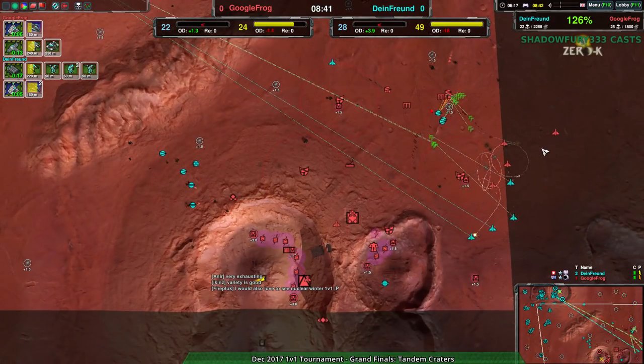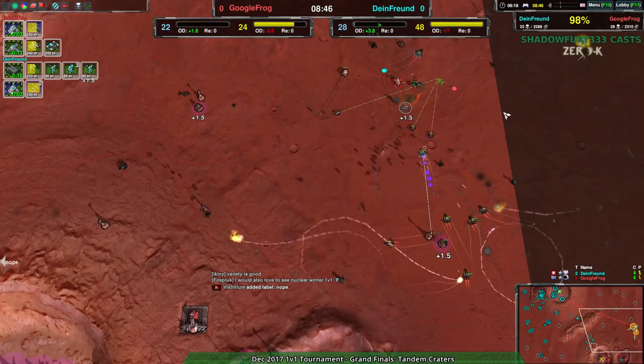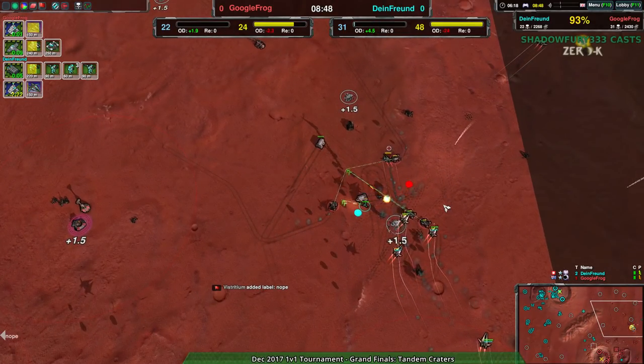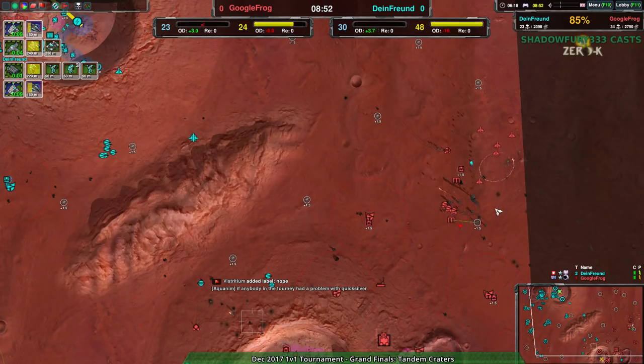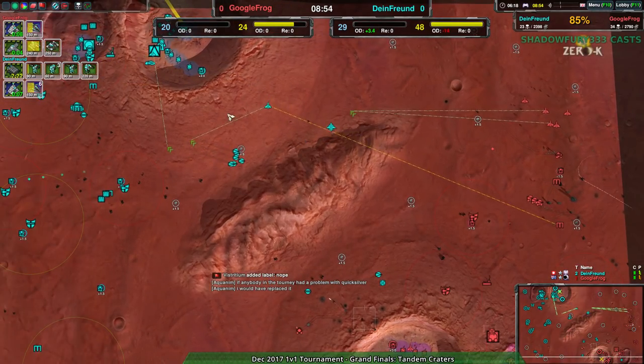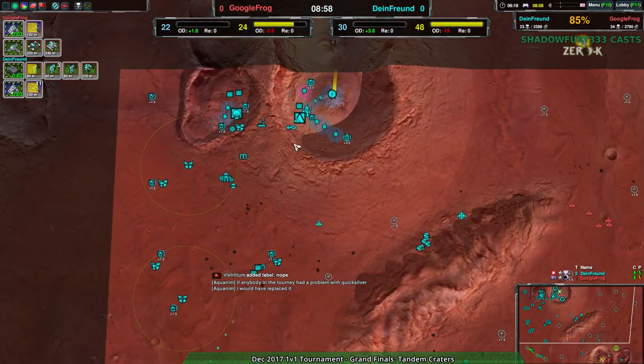Good tactics off of Google Frog there — pulling back and going in, letting the missiles do most of the work. Despite the production capacity, Google Frog's tactics have won out, really won the day. Google Frog currently having air control, and Dimefriend's going to have to rebuild — possibly more Swifts, possibly some Raptors. Hard to say which.